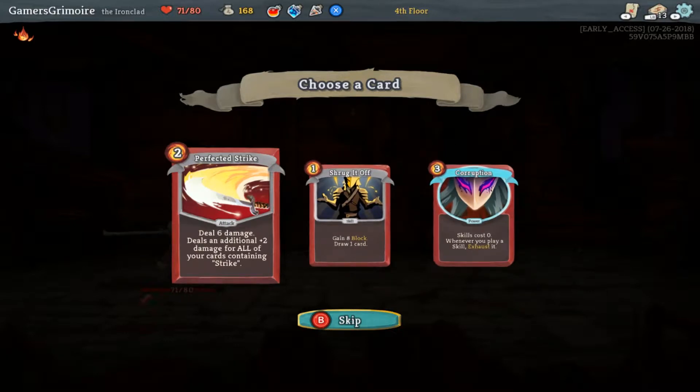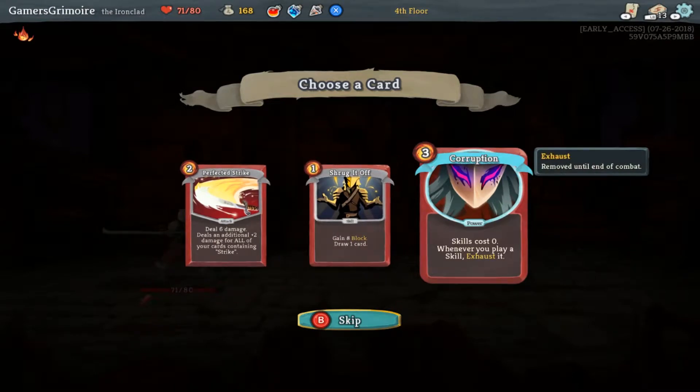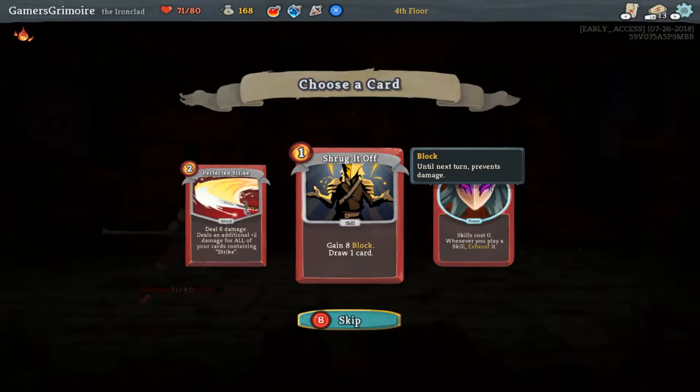Perfect Strike: deals an additional two damage for all cards containing 'strike' in your hand. Oh, that seems really good — holy shit, that seems really strong! Skills cost zero though. Or Shrug It Off seems kind of good too — we don't have a lot of defensive stuff right now.